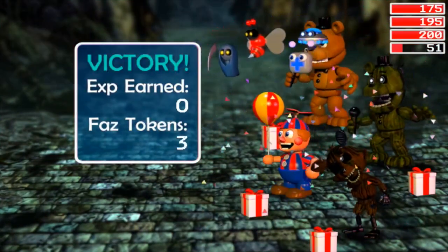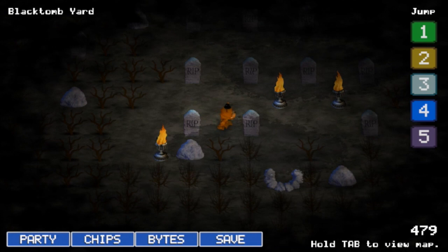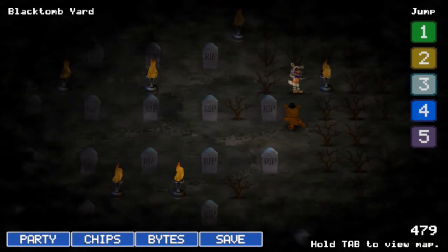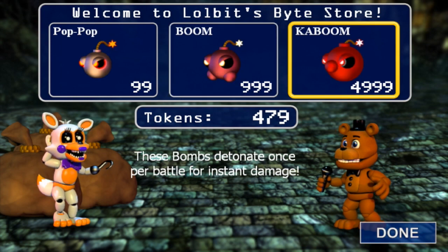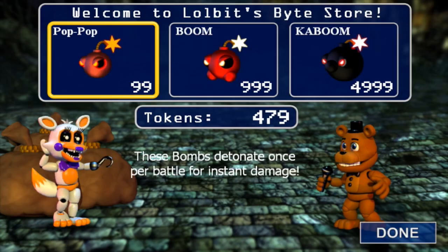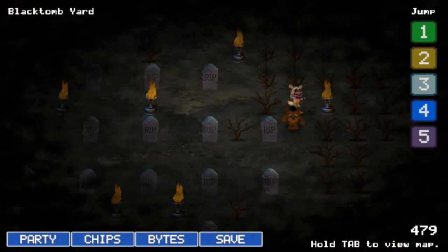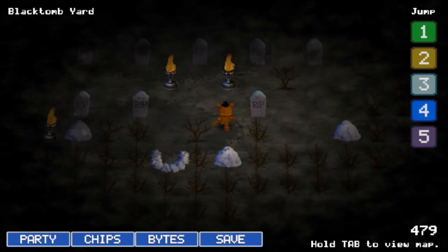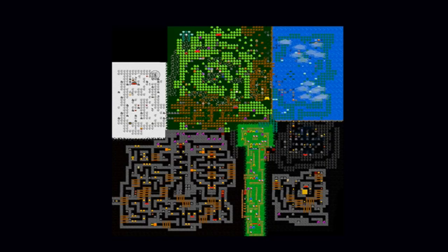I've got Freddy, BB, Phantom Foxy, and Phantom Freddy on this team — pretty good teams. Pop, Boom, and Kaboom — these bombs detonate once per battle for instant damage. I'll pass for now and wait until I get a thousand coins for the better one. There's a stone thing down here — whoa, Deep Metal Mine! I've just entered the mine!